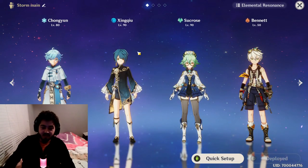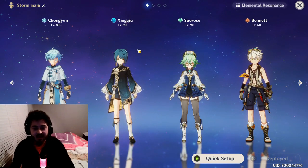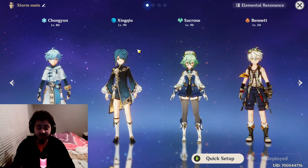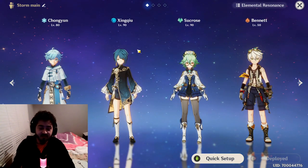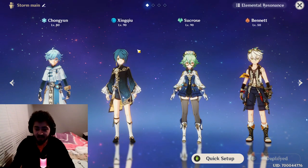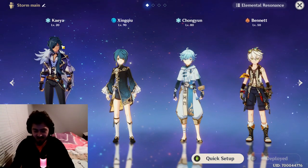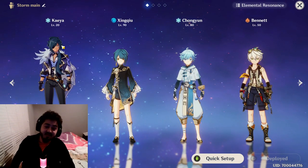For the second team comp, you'll see this a lot — Xingqiu and Chung Yun are one of the best combos out there. You use Xingqiu's Q, then Chung Yun's E to freeze enemies and do a shatter build, which works very nicely. You can use Bennett to boost everyone and heal. This pairs well with the new cryo artifact set that's recently been released.